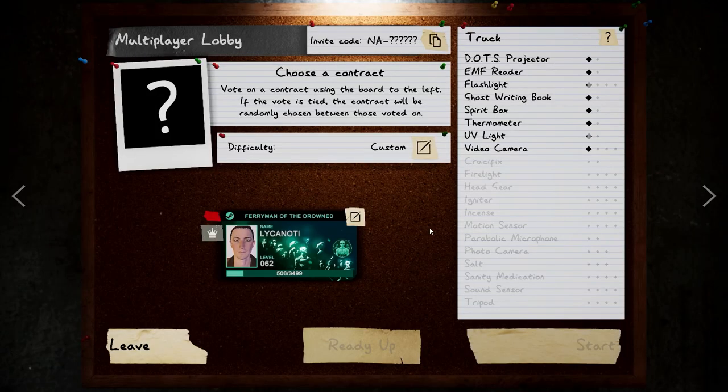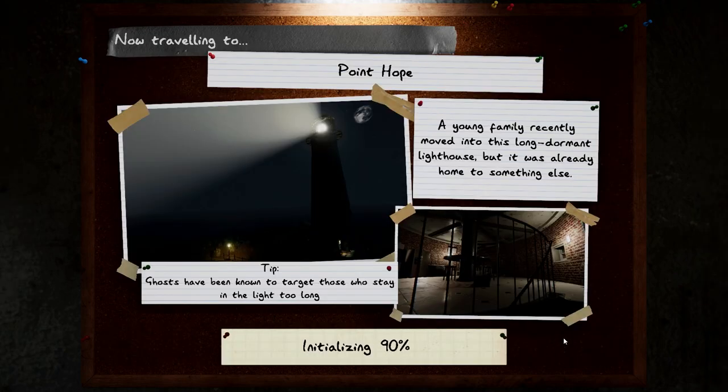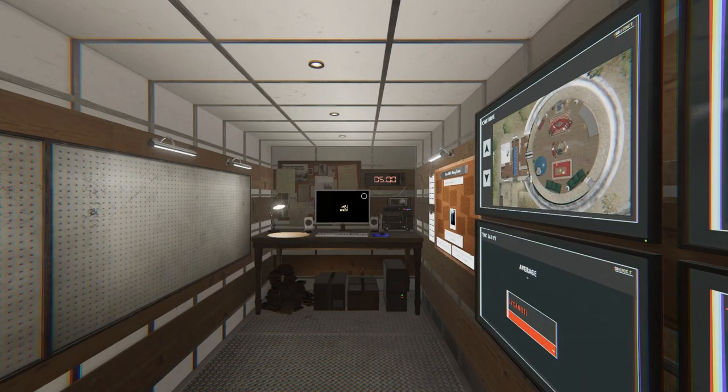Lock and Odie here bringing you a video of the new Point Hope map in Phasmo, working on getting the card — Ferryman of the Drowned secret. Let's get into it. You can do this on any game mode.